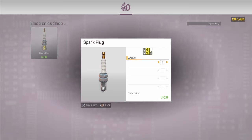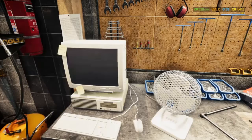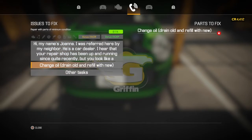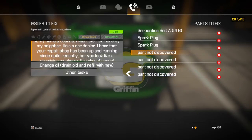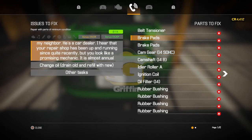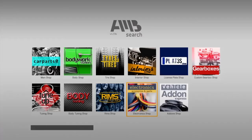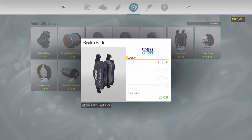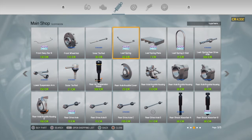Sparkolators are here — two of those. Ignition coil's over here too. What's the repair threshold of this car? Parts it wants are 81% or better. Four rubber bushings. Brake pads. We gotta go back up here and get a couple of brake pads.